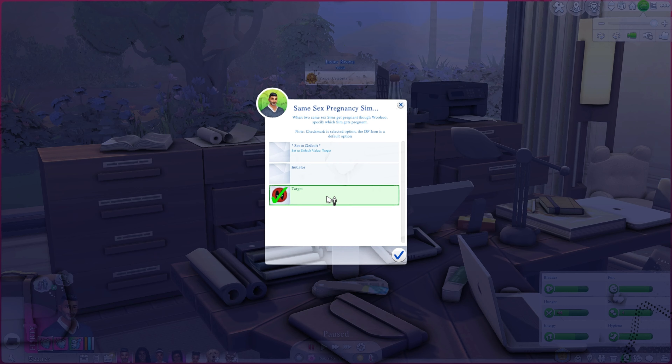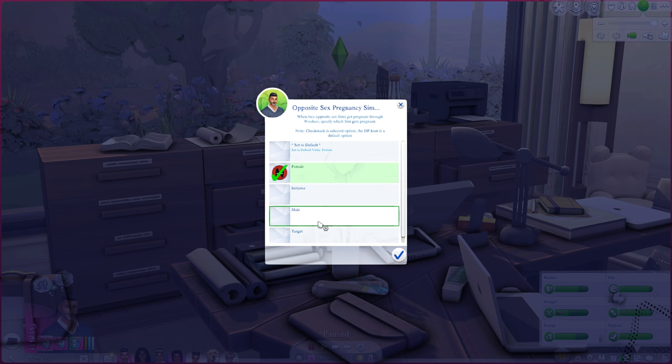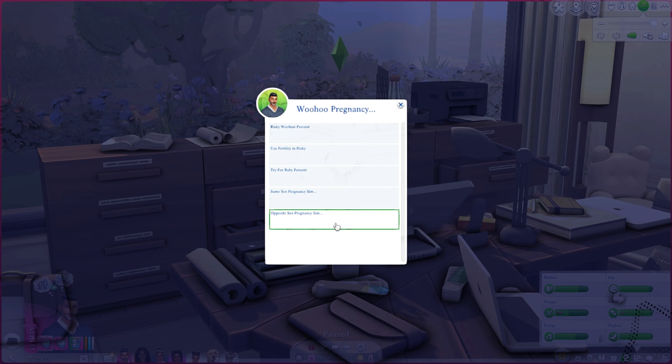Same-sex pregnancy sim: when two same-sex sims get pregnant through woohoo, this specifies which sim gets pregnant — it sounds like the one who is asked rather than the one who initiates. Opposite-sex pregnancy sim similarly specifies which sim gets pregnant — it can be the female sim, the male sim, the initiator, or the target of the initiation.